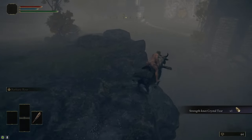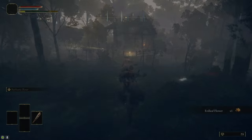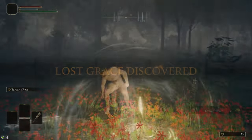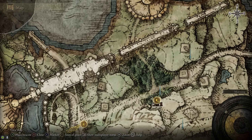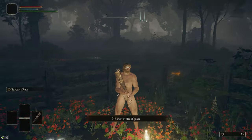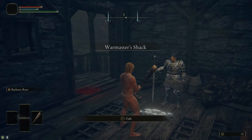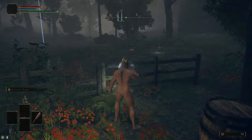You can get away from the troll faster by following the cliff to the north and dropping down where it's safe. Then we're heading over to the Warmaster Shack in the clearing in the woods. Here's a quick recap of the path we just took — we went up to the north and then followed it around into the south to the Warmaster Shack. In the Warmaster Shack, you'll find Bernahl. You can buy Ashes of War from him, but we don't actually need any of his Ashes of War for this guide.